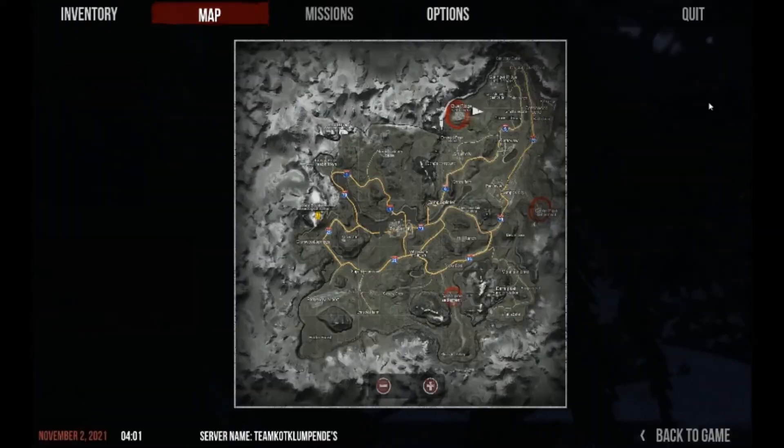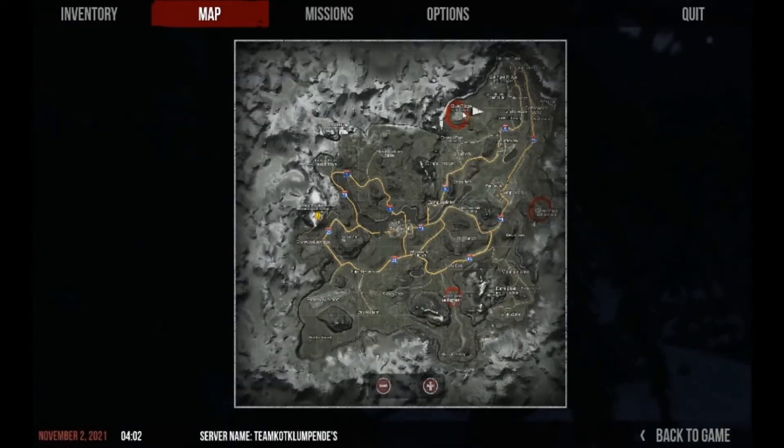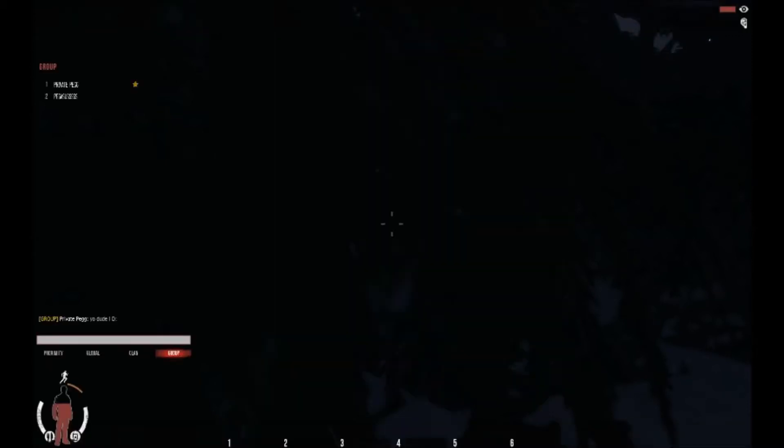I'm going to show you exactly where you need to go. If you've got a character in Blue Ridge, you're a very lucky man, or even around here you're very lucky as well. So what you want to do is head over to Tyler's Ranch. That's where we're going to start the video back, so I'll join you back in two minutes.